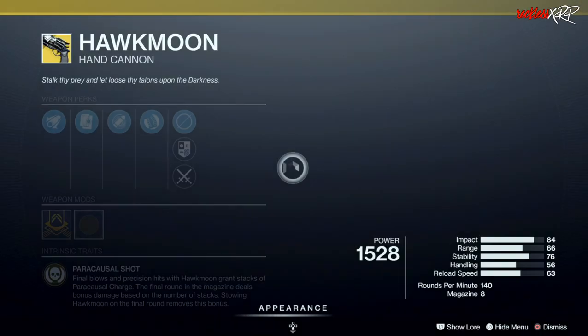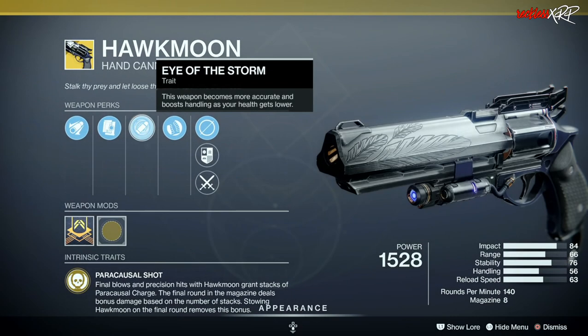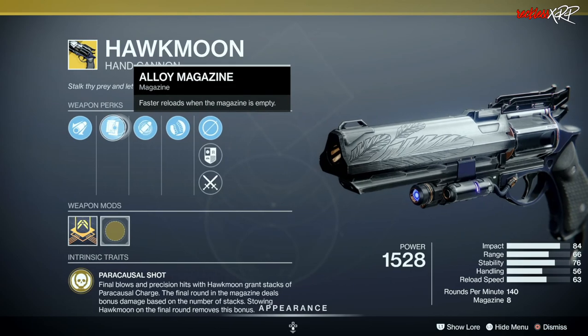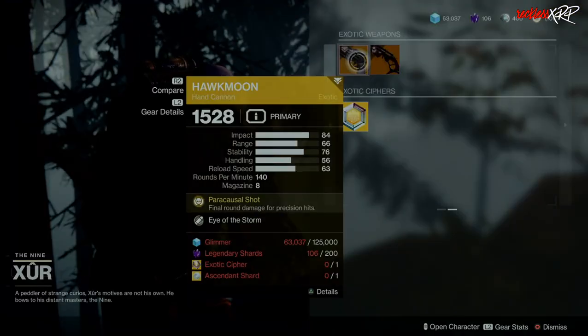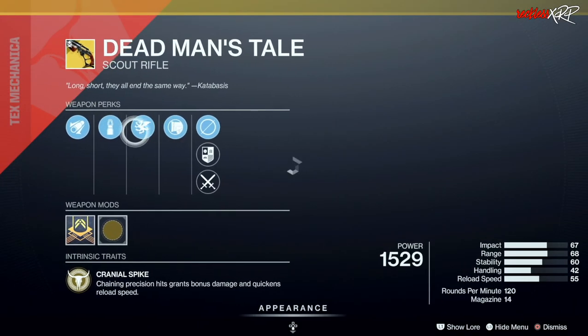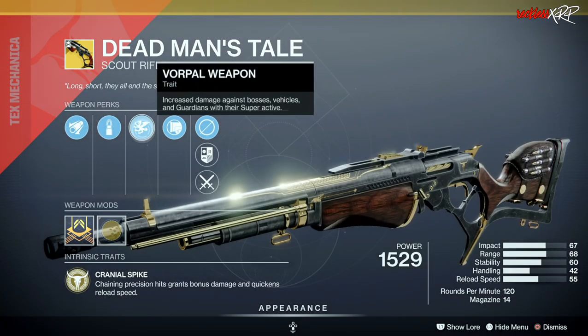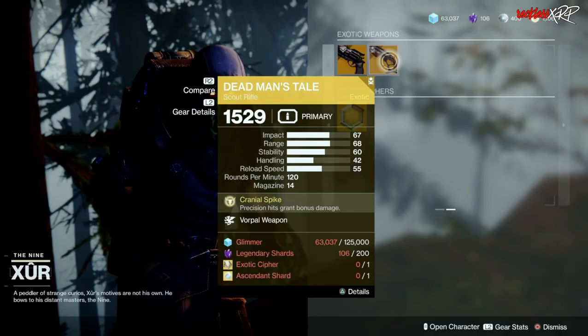Hawkmoon comes with Eye of the Storm, Alloy Extended Barrel, and Heavy Grip — that's interesting. And Dead Man's Tale comes with Warden's Law — oh my god. Yeah, definitely going to go ahead and grab that when I have all the rest of the stuff sorted.